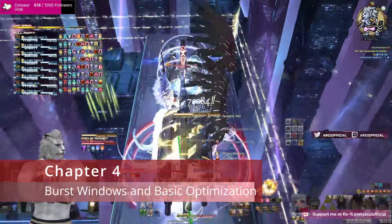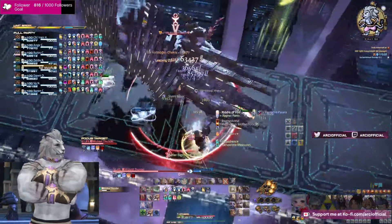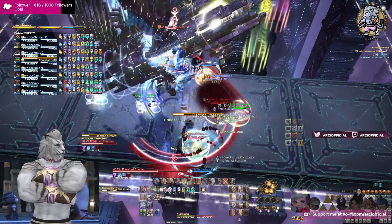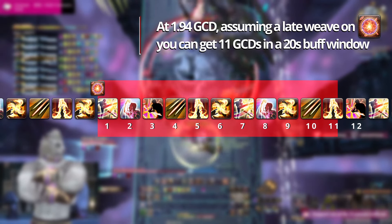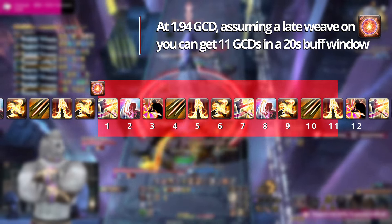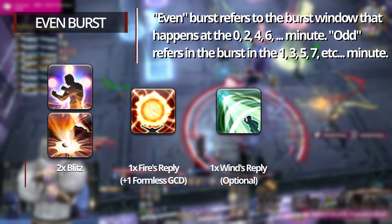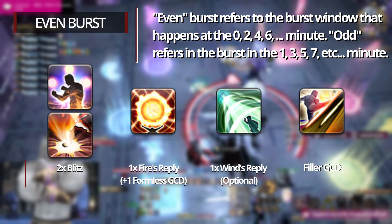With Dawn Trail Monk, our burst windows are pretty similar to what they were before. Since we no longer have any timers to maintain, we can focus our efforts towards using the stronger GCDs available within buffs and keeping weaker GCDs outside of buffs. Within 20 seconds, we can fit 11 GCDs in the Riddle of Fire window at our faster recast speed. Our even minute burst should include at least two Blitzes, one Fire's Reply, a Wind's Reply if available, and as many Oppo GCDs as possible — that's 8 or 9 buttons total.